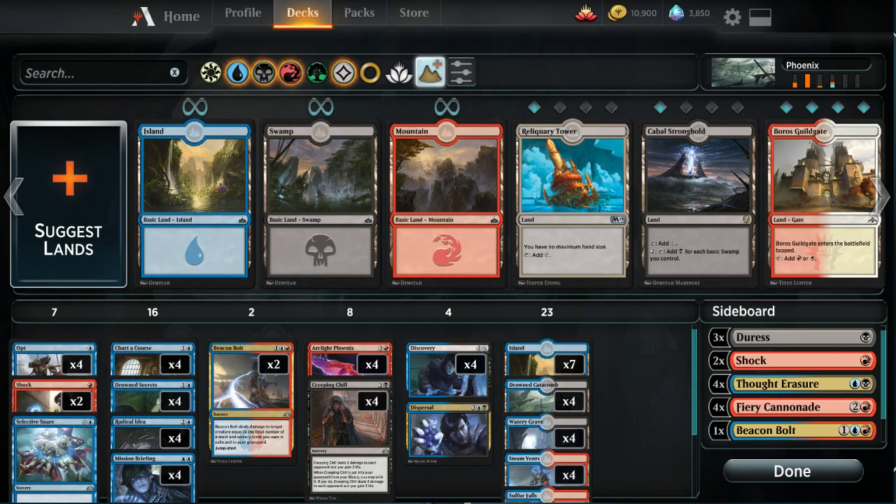This is a video showing how to play this crazy deck I brewed, built around Drowned Secrets and Arclight Phoenix. I've had a few of my favorite streamers try the deck out, and nobody understands how to play it when they first see it. So I'm just going to run it through a queue and see how it goes. I'm still working on the sideboard and considering minor tweaks to the main deck.